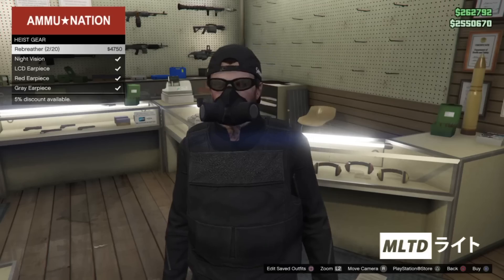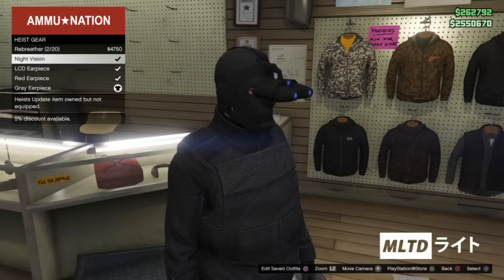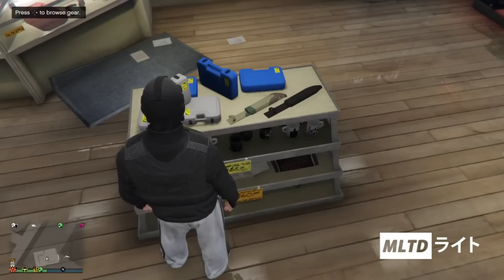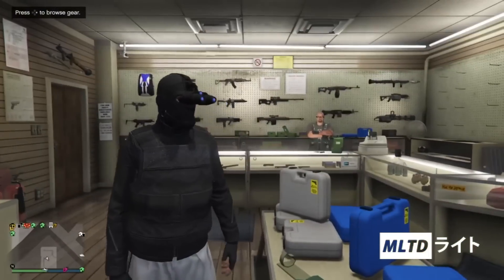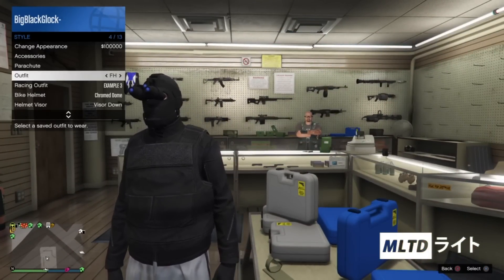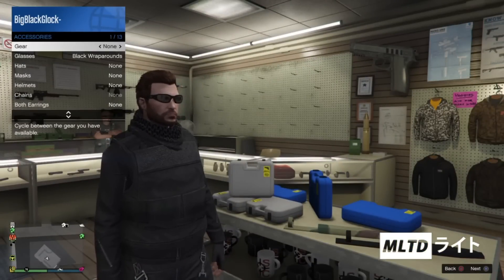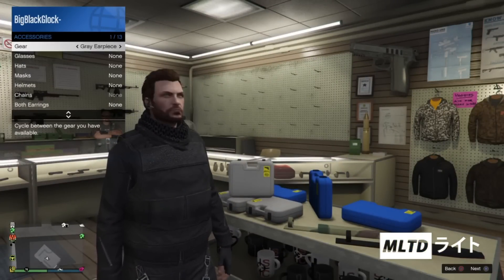From here we're going to make sure that we have purchased the grey earpiece which is at the bottom, and we're also going to make sure that we have purchased the night vision. So when you back out you may notice that the pants have changed but don't worry. Instead what we're going to do is open up the interaction menu, go into style and equip the outfit that we saved in the clothing store. Now we're going to go up to where it says accessories and browse the gear until we get through to night vision.